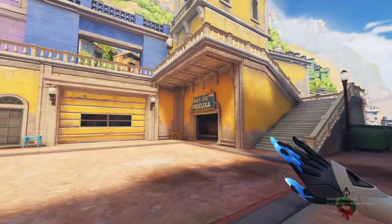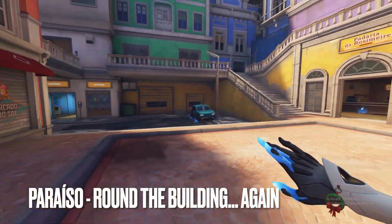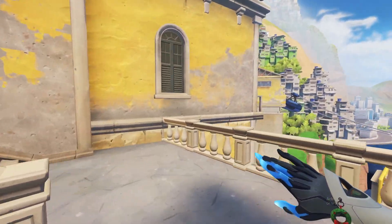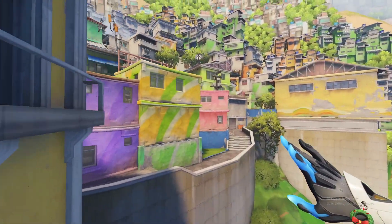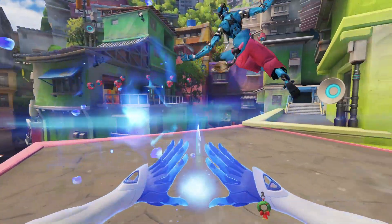A pretty neat one that I don't see people talking about is this one on Periso. After successfully attacking the first point, it's very common for snipers and supports to take the high ground entering the second phase of the map. With this quick flank route, you can take them off guard at a rather unexpected angle.